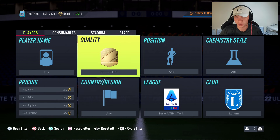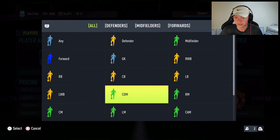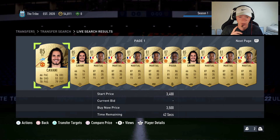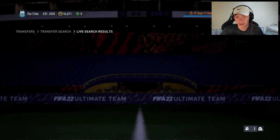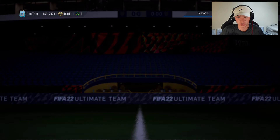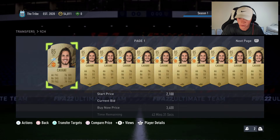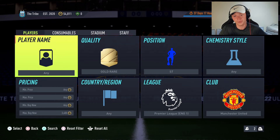Moving on to the second filter: we're going to stick with gold rare, jump over to the Premier League, go Manchester United, and set position to striker. So with gold rare United strikers, in this filter we're looking at two main cards: Cavani and Martial. You won't get Ronaldo. Cavani is basically the cheapest 85-rated card on the market, coming in at around 3,300 to 3,400 coins.